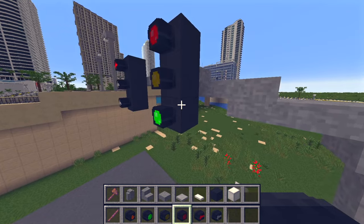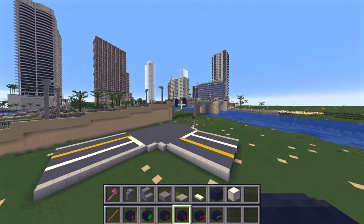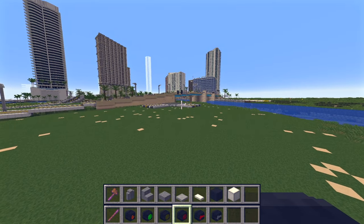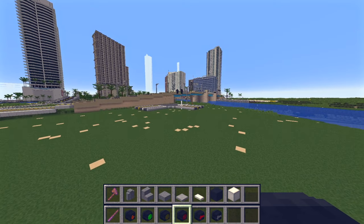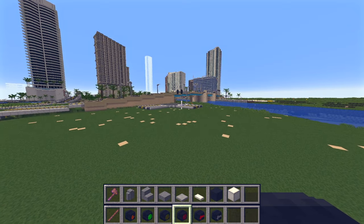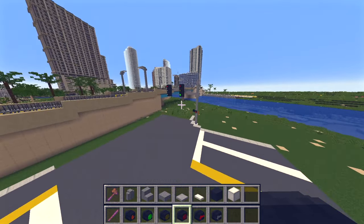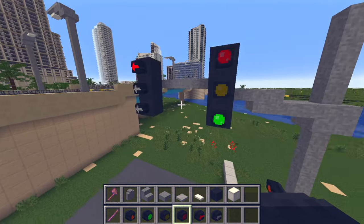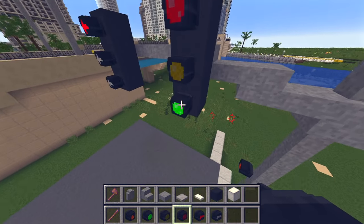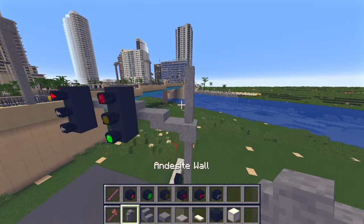If we wanted it to be green, we grab the green-on light and the red-off light and just swap them — and now the light is green. The only downfall to using player heads is that if you back away far enough, the signals disappear. It has to do with simulation distance — even with mine turned all the way up, they don't take very far to disappear. That's the only downfall; other than that they are super detailed. They might be a little big on the scaling, but it works.